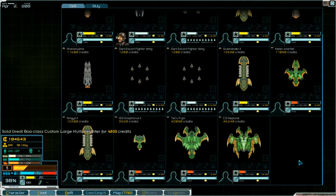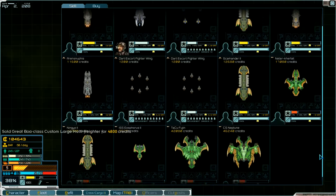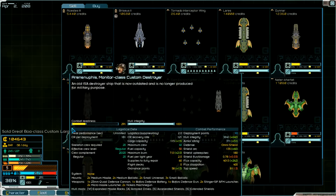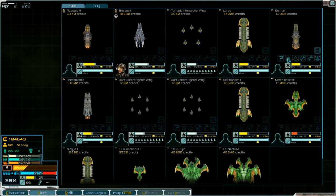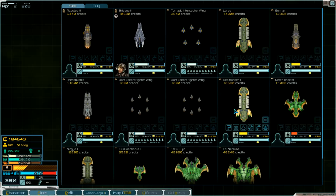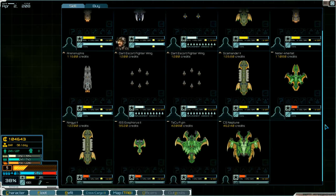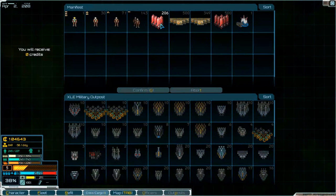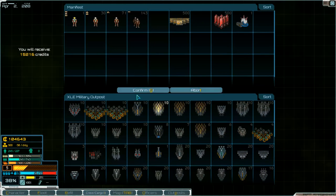And something else. This is a destroyer. Another one. Also a custom carrier - there are flight decks for the small wings. I think that's all. And then we can first sell the fuel.